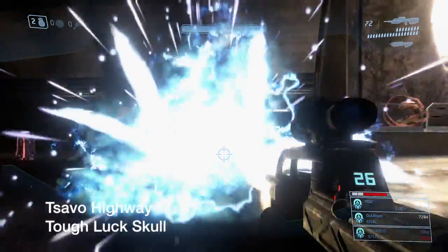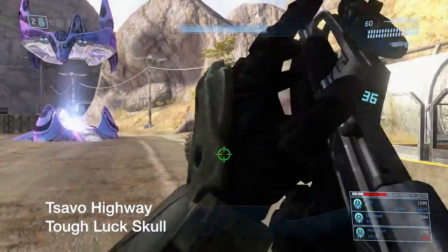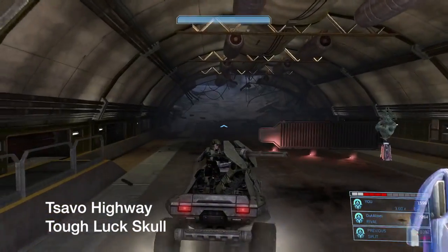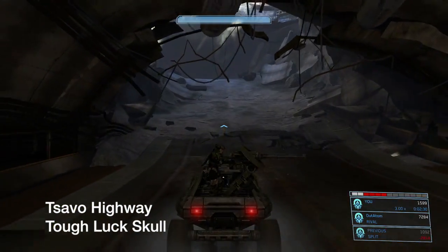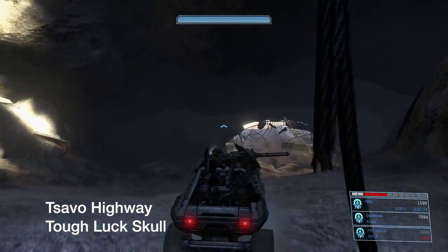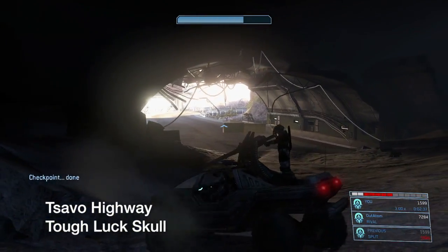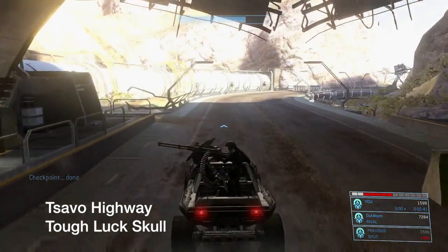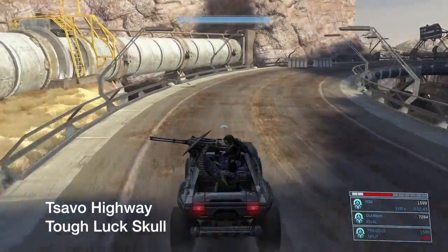Tsavo Highway — next skull. After you destroy the barricade where all the drones cut out, the first time you get onto the highway, on the left side there's going to be a small opening. Jump down. We're about to see it right here — there it is, that small opening right there.